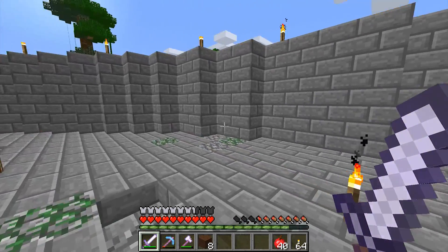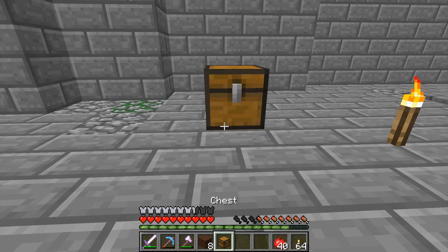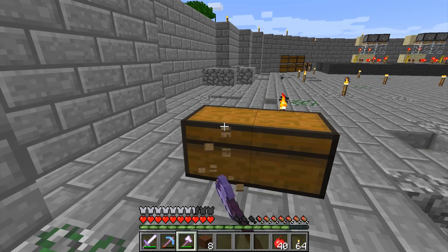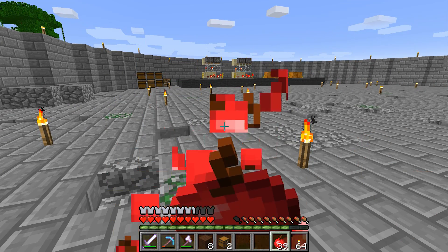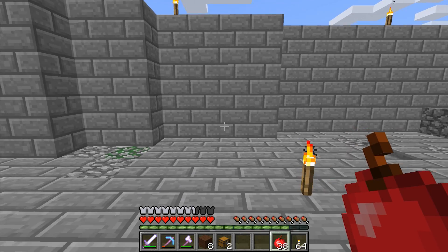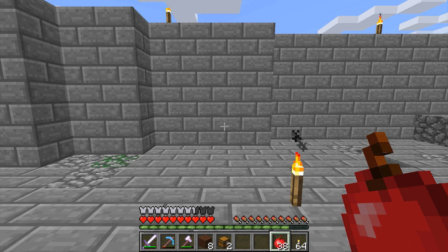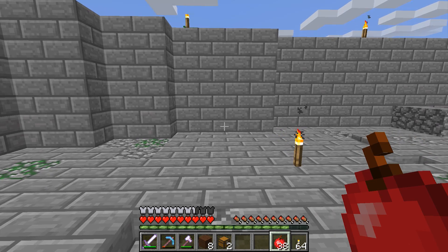The idea is very simple. We're going to have a dispenser that automatically dispenses eggs into a small half-block area for baby chickens to reside in. When they grow up, they'll automatically hit a bit of lava, die, drop their stuff, and we'll collect it. We'll get plenty of feathers and plenty of automatically cooked chicken — no fuel needed.